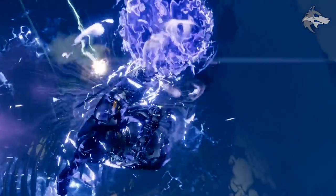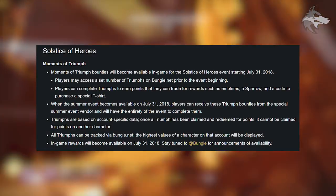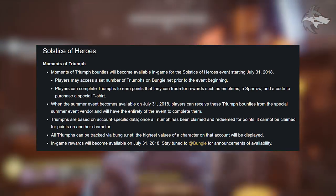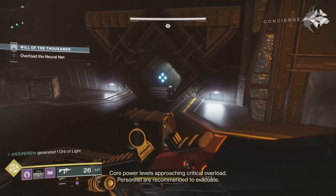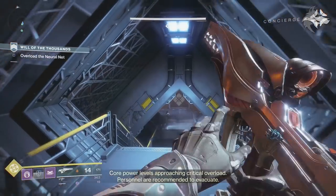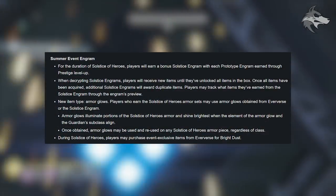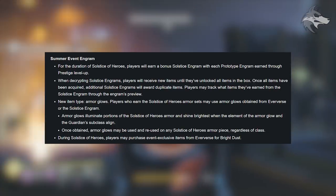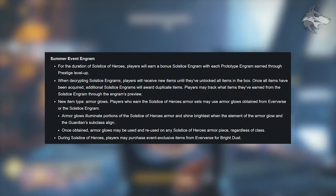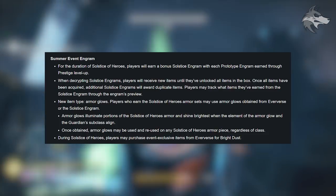Triumph bounties are confirmed. Triumphs are based on account-specific data — once a triumph has been claimed and redeemed for points, it cannot be claimed for points on another character. All triumphs can be tracked via Bungie.net; the highest values of a character on that account will be displayed. In-game rewards become available July 31st, 2018. There will also be a new summer event engram — players earn a bonus Solstice engram with each prototype engram earned through prestige level up.